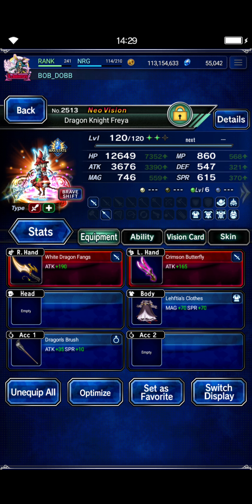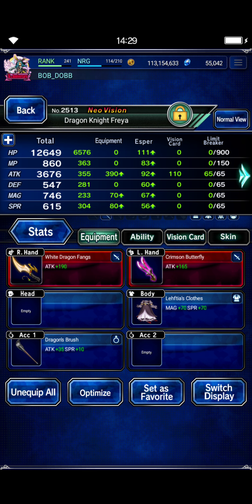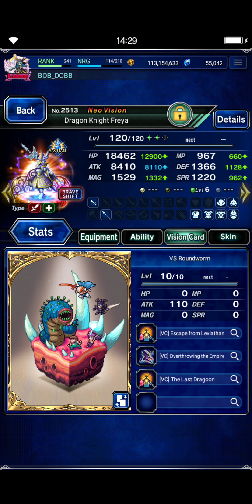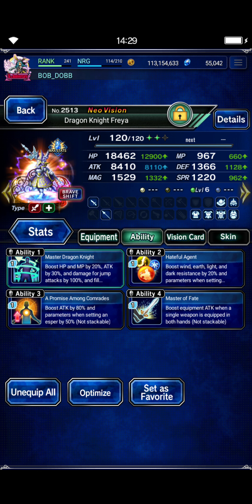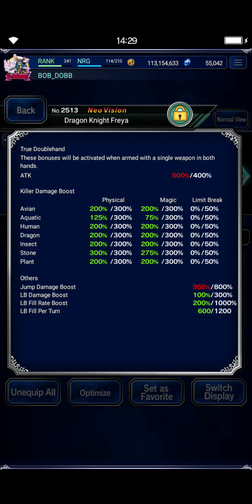Freya, base form — Dragon's Brush, a lot of LB fill and LB fill rate up. We need her LB back-to-back on turns 1 and 2. She actually has an attack buff that lasts for the whole fight, so that's good. Ricard's card for the jump mod, Ricard's helm for a jump mod, Berserker Riku's chest piece for the attack mod, Kamari's pendant for the mod, and chain cap up from the Magister's ring. She is at max jump and max stone.